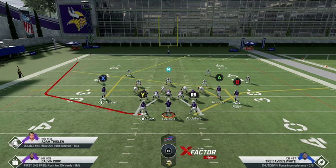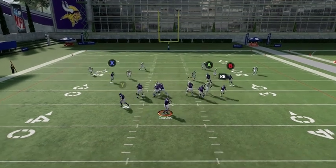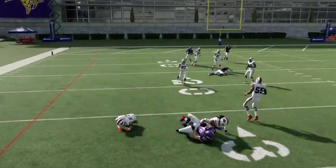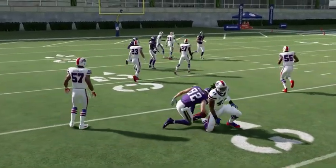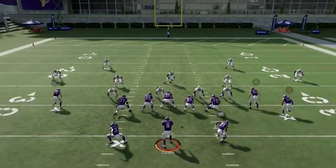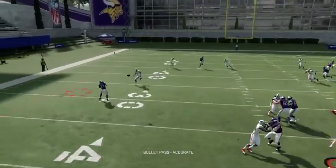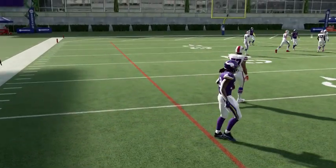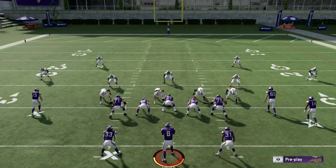Watch — we have a drag route on the right, a slant on the right, and then the wheel from Cook on the left. The wheel pulls the left linebacker all the way out, so the drags are wide open. That's a tight end getting open — not even a wide receiver — so if a tight end can get open you can sub a wide receiver in there. The drag route is wide open all the time for an easy gain. HB Draw is one of the best run plays against Cover 4 — you can get 10 to 20 yards with it, so make sure to have it in your audibles.